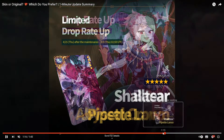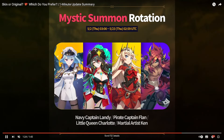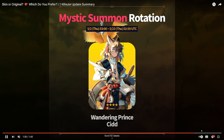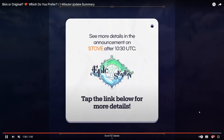On April 25th this week - Bazaar, which we're definitely skipping, because we're saving all our bookmarks. We have a Mystic Summon rotation of these nice units, especially Navy Captain Landy and Wandering Sid, available May 2nd. Here's our Coinshop rotation as well. Let's go ahead and check out Sid.